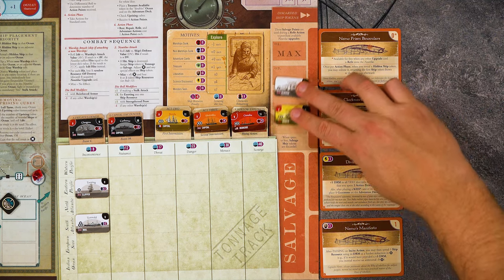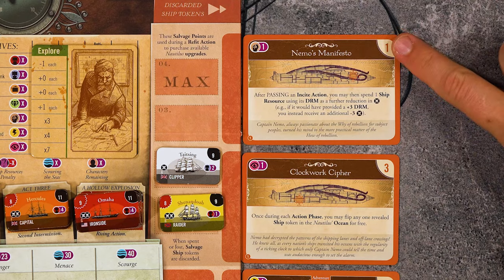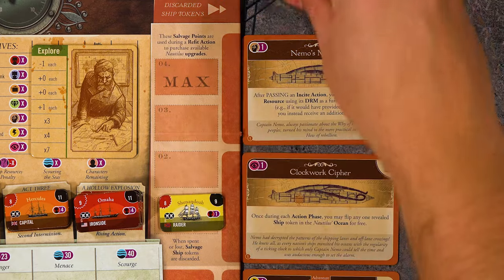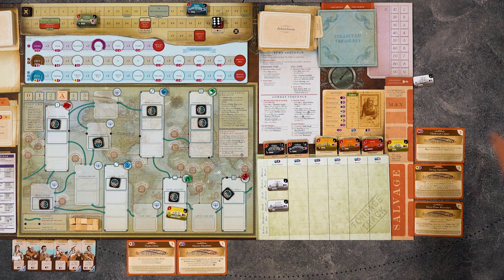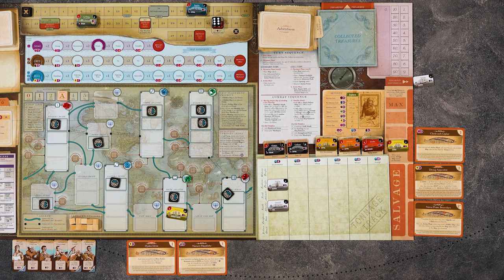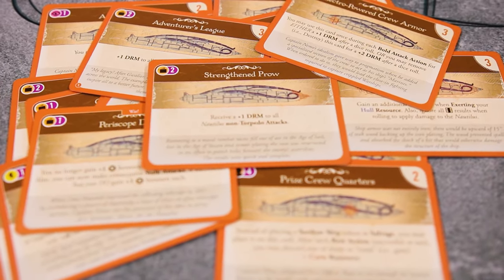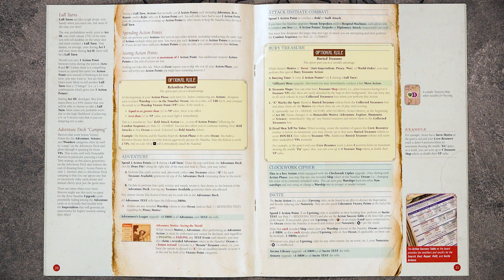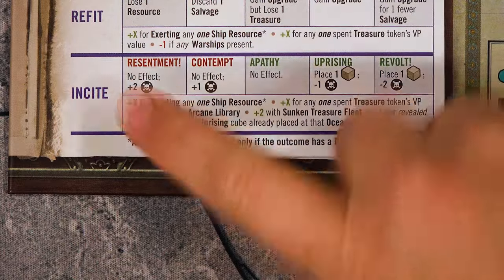The refit action is how you gain upgrades to the Nautilus. There will be a few upgrades off to the side of the board. You will pay for these upgrades with sunken ships that you have taken to salvage. The cost in salvage is on the top right of each card. You will discard the ships off to the side and then bring the upgrade down into your tableau. When you gain an upgrade, do not bring a new one out. These are the upgrades available for this game. Note that when you're looking through the rulebook, any time you see something in one of these blue boxes, that explains a specific upgrade that pertains to that rule.